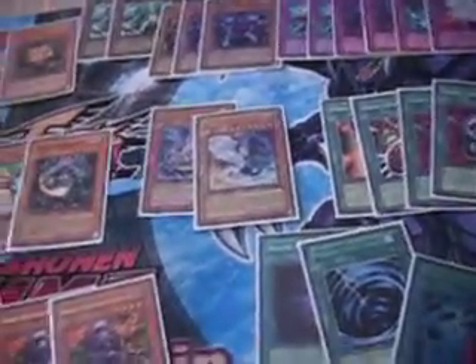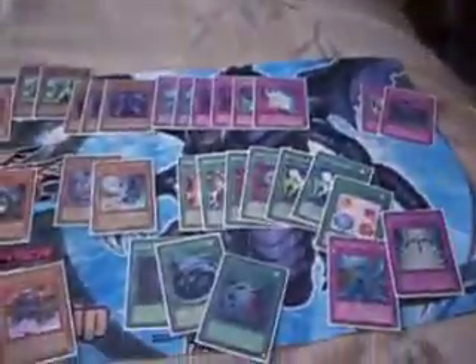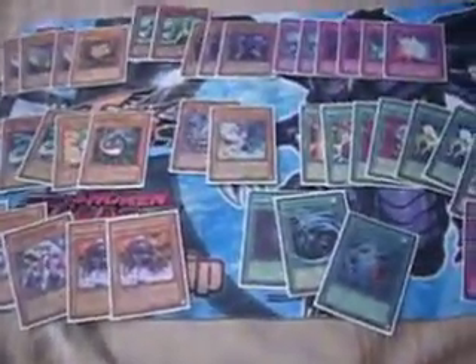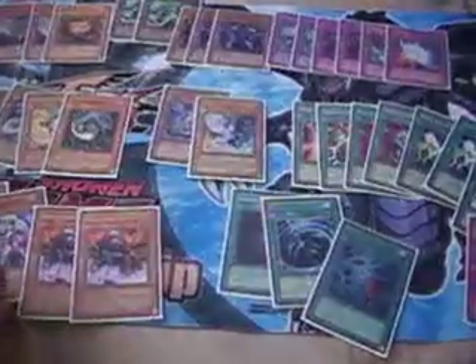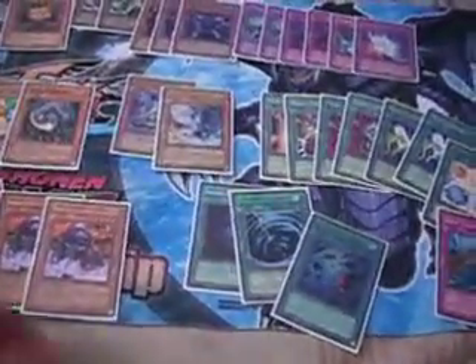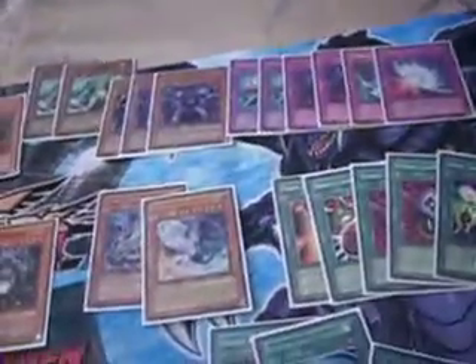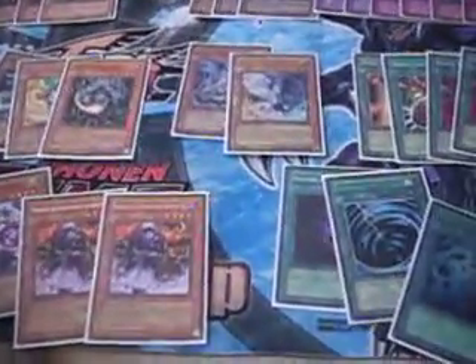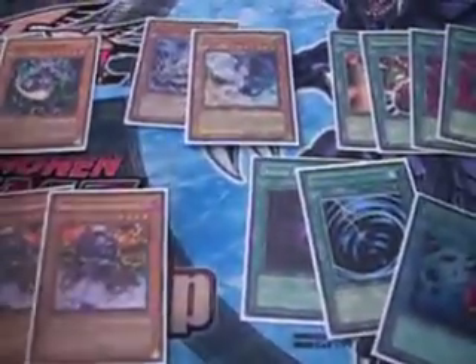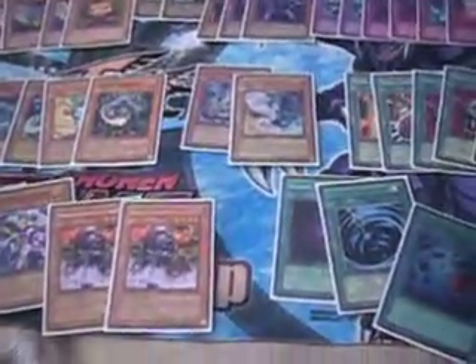Cards you might play that we do not include are Return from a Different Dimension — it's kind of good. It lets you bring back Valleys and start cycling things more. In the late game it gives you an actual late game beyond just having a big hand. The other card I personally like in this deck is DDR, because it lets you recycle things that get removed — like Monarchs removed by Valleys or Bottomlesses, or the Sorcerer — just having it as an option to do something with your removed cards. I think it's personally good.